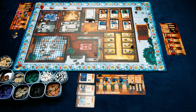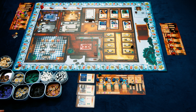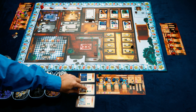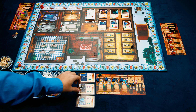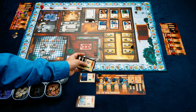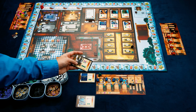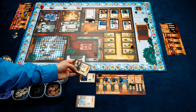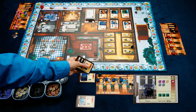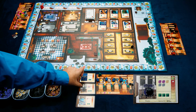After this we move into the workday actions. Before explaining those, it's important to understand how building toy cards work. A card for a toy will have the material components needed to put it together and the number of assembly tokens required. For example, a drum kit needs two pieces of fabric, a piece of wood, and two pieces of metal, then three assembly tokens.